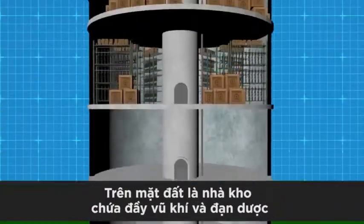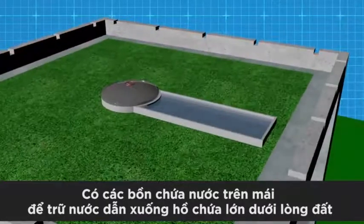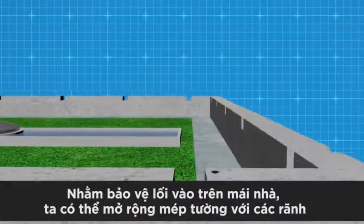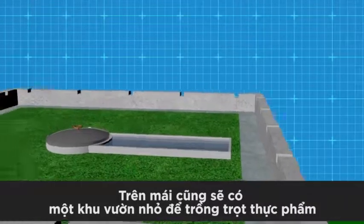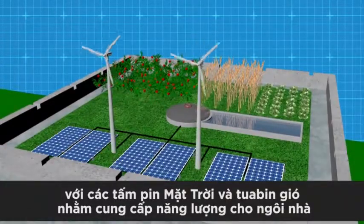Above ground, there's an armory stocked full of weapons and ammunition. You could have water tanks on the roof to collect water that feeds into a huge underground reservoir. To protect your roof assets, walls could extend around the edge with intermittent gaps to view the surrounding area and shoot any potential intruders. Also on the roof, there would be a small garden to grow food, with solar panels and wind turbines to power your house.